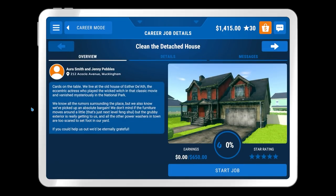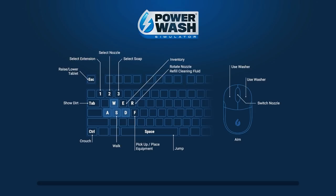Reading the mission briefing: we live at the old house of Esther Diath, the eccentric actress who played the wicked witch in the classic movie and vanished mysteriously in the national park. We know the rumors surrounding the place, but we picked up an absolute bargain. We don't mind if the furniture moves around a little — that's just next-level feng shui — but the grubby exterior is really getting to us, and all the other power washers in town are too scared to set foot in our yard.